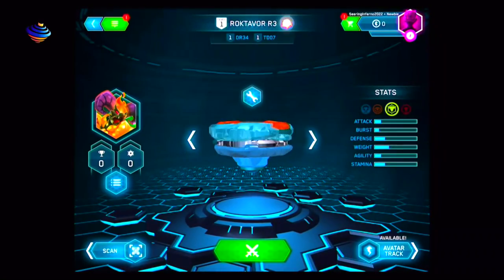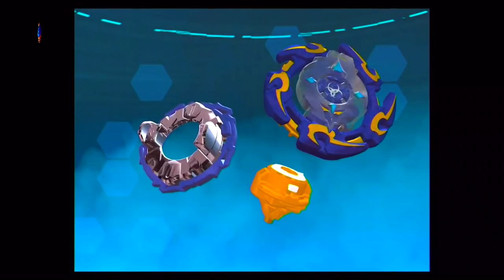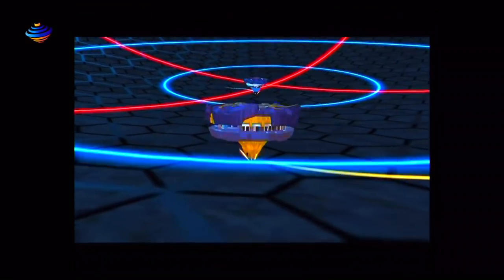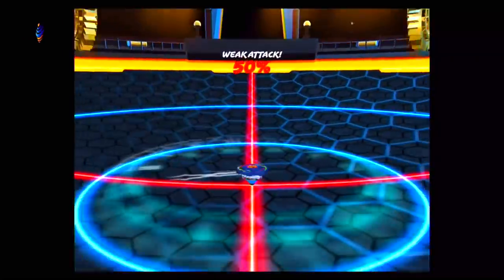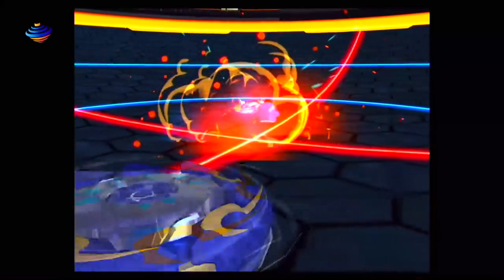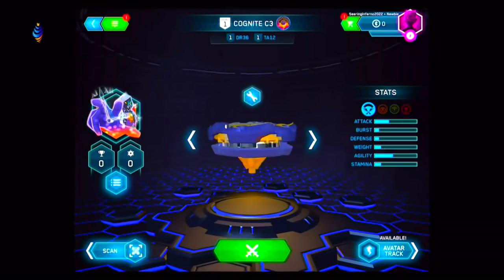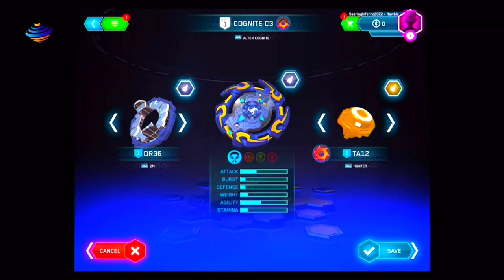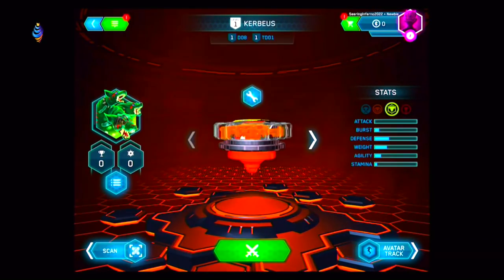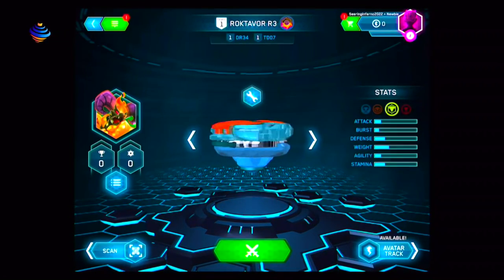We're gonna quickly scan it and then scan the other one which is Cognite C3, which is not the reverse color scheme. Just checking the parts to double check — it's this two-pack that comes with frames. It's two Meteor Alter Cognite, and that's Hunter on it. Then after, the other one is Roktavor R3, 7 Cross Atomic — so you get those two.